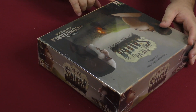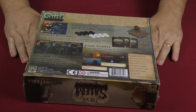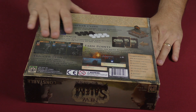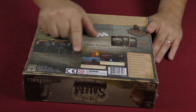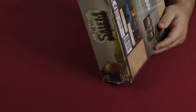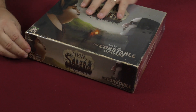It is by Overworld Games, and it looks like you are gathering clues to uncover who among you are the witches and who are the puritans. You choose different buildings, earn points, and trigger events. Player count is three to eight players, 30 to 60 minutes, ages 14 and up.